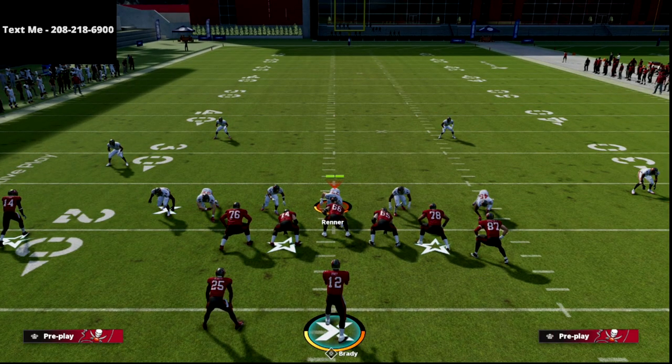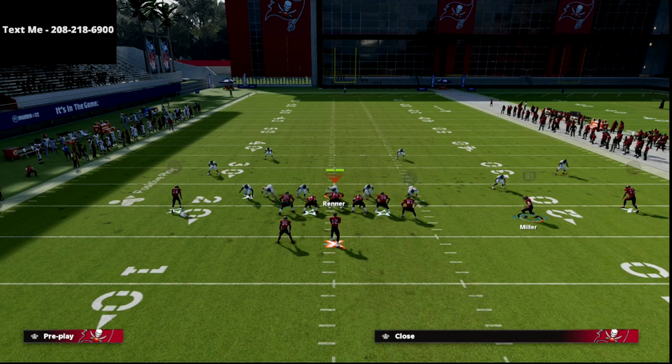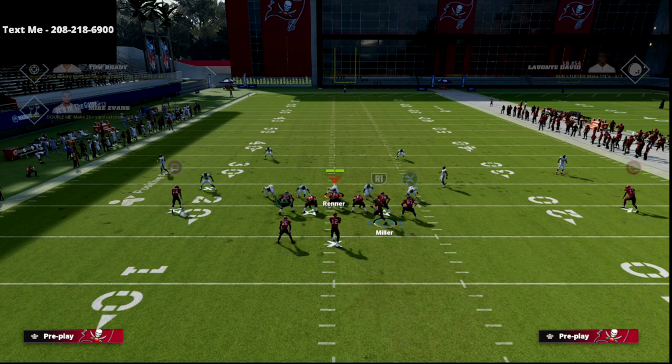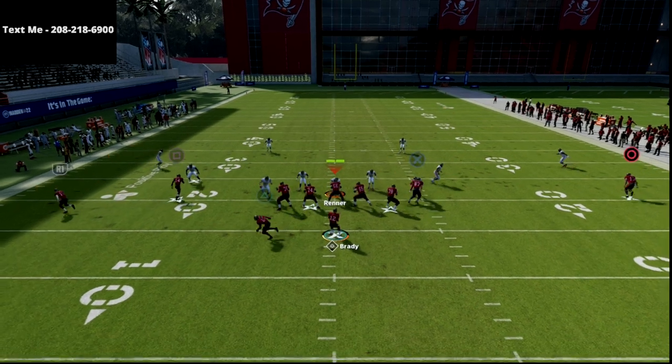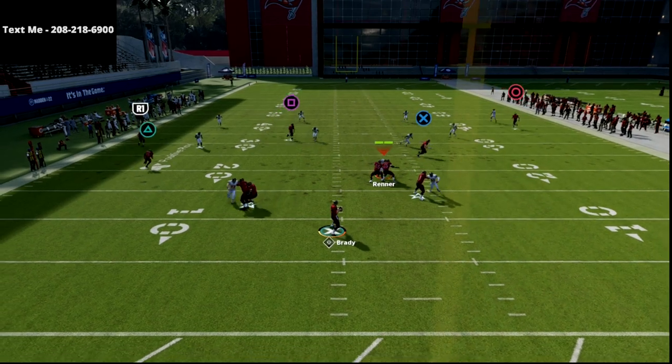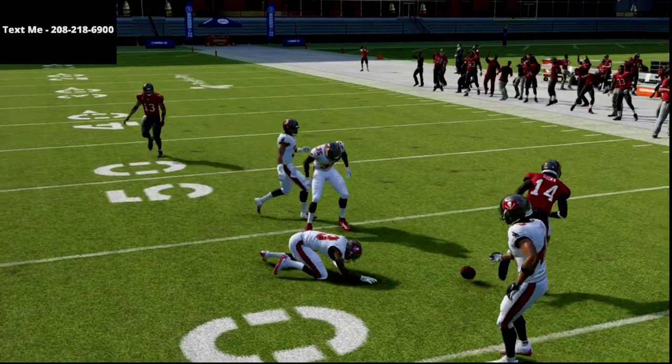All in all, this is one of my favorite plays in the game. It's super simple to set up — put the circle receiver on a fade, the running back on a wheel, then motion the slot over and put him on a smart routed dig. It's got great progressions, it's simple to read, and you're going to be able to move the ball easily against pretty much any defense.